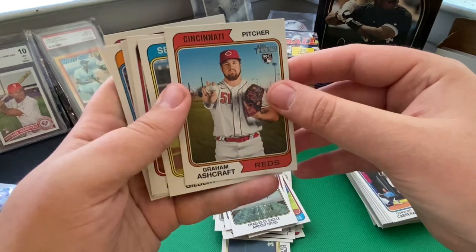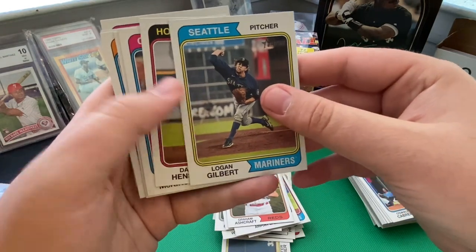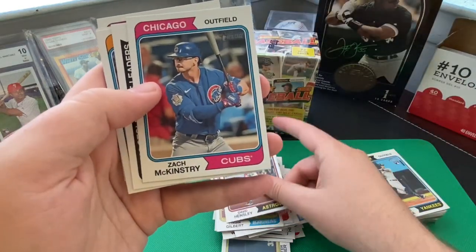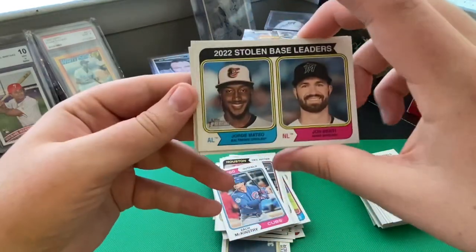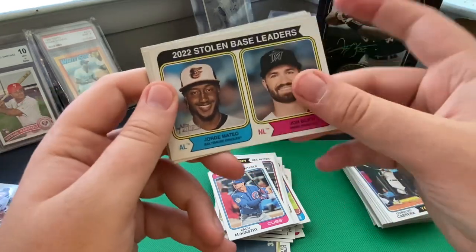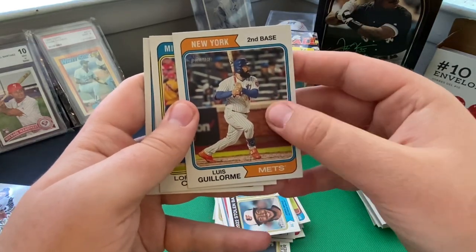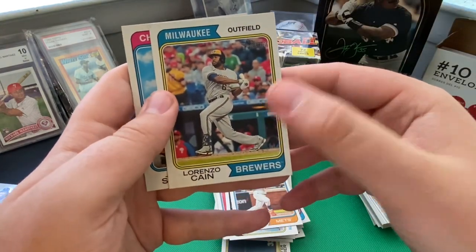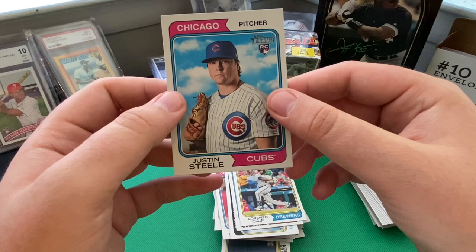Graham Ashcraft rookie card for the Cincinnati Reds. Logan Gilbert with the Mariners. Rookie card for David Hensley with the Houston Astros. Zach McKinstry with the Chicago Cubs. Then we have the 2022 Stolen Base Leaders — Jorge Mateo and Jon Berti with the Baltimore Orioles and the Miami Marlins. Luis Guillorme with the New York Mets — I think he's down in the minors right now. Lorenzo Cain with the Brewers — no longer with Milwaukee. Wrapping up with a rookie card for Justin Steele with the Chicago Cubs.